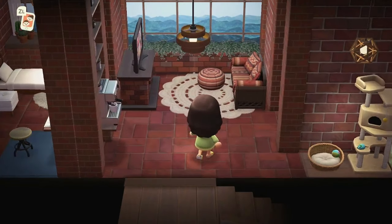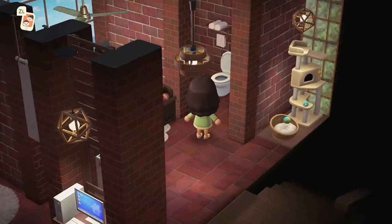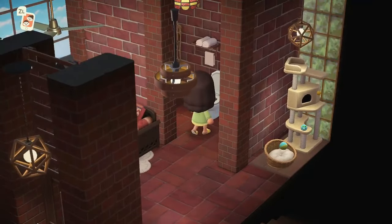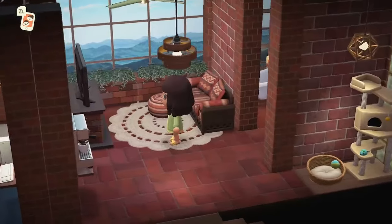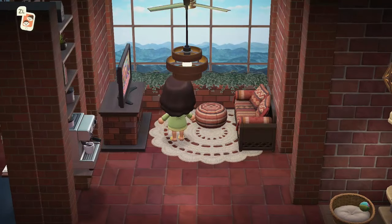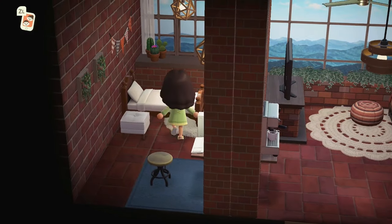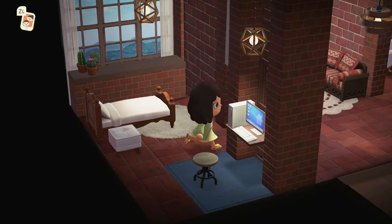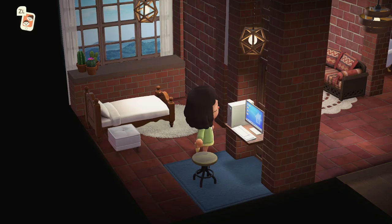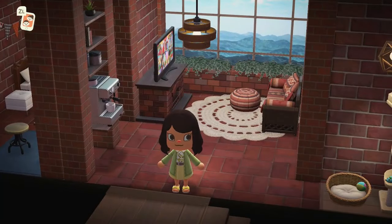My friend has successfully restored my faith in visiting basements. Upstairs we have what looks like an entire guest house — there is a bedroom with a seating area and a little ensuite with a bathtub and everything, super cool. There's a beautiful summit view outside. The bedroom over here is gorgeous. I love this little setup with the wall partition and a little seat with a computer — very realistic.